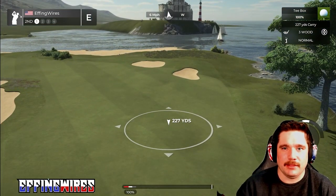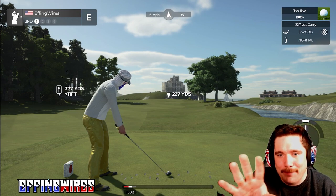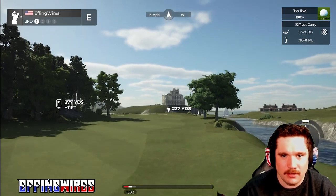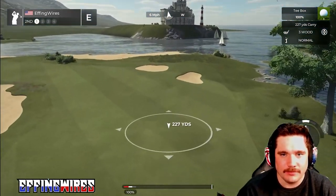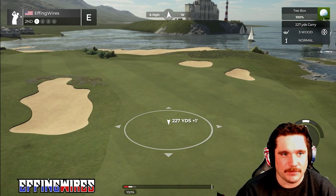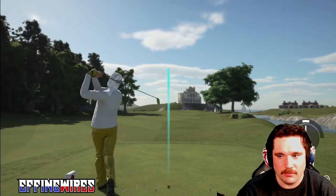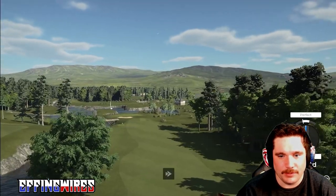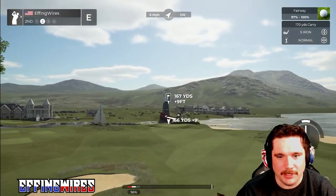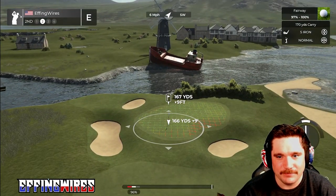Look at that little attention to detail here — we got a little island in the back, or a peninsula rather, with a big estate on it and a lighthouse. Gorgeous course design. And the sailboats in the harbor — I have mad respect for this course. This is awesome. I'm puring my drives today. We got a shipwreck over here? Dude, that's awesome.